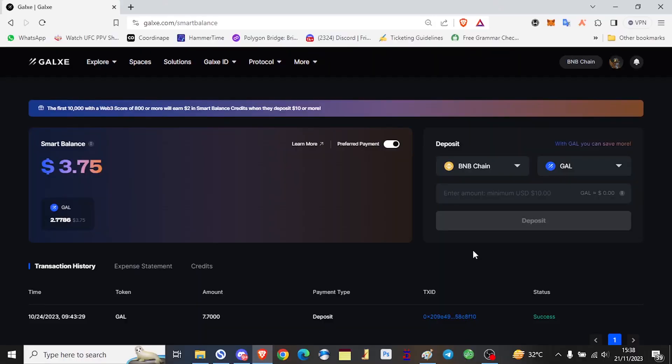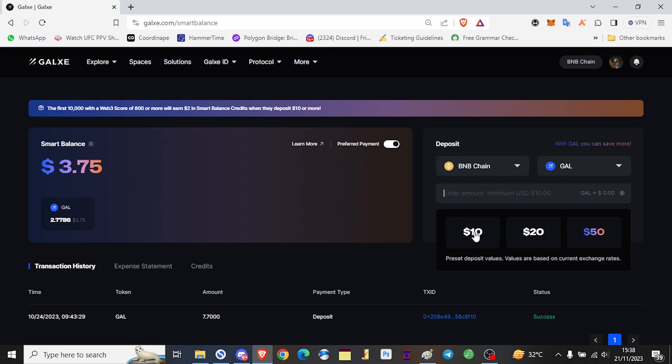For this part of the video, I'll be demonstrating how to top up your Smart Balance. As I said earlier, there are three networks available which you can use, and different tokens on those networks. I'll be using BNB Chain for this, and I'll be depositing the GAL token. All I just have to do is come here and select 10 — I'll be depositing $10, which is the minimum.